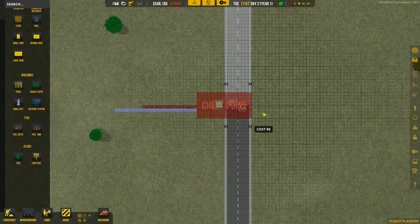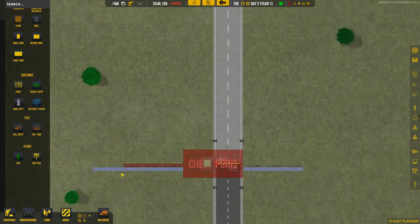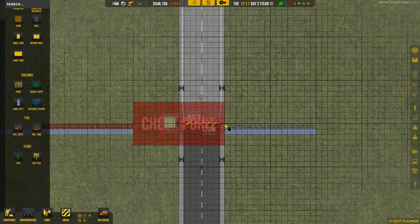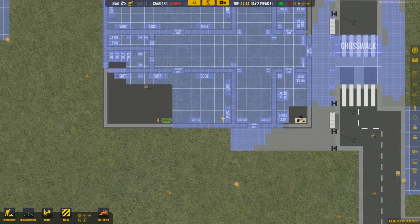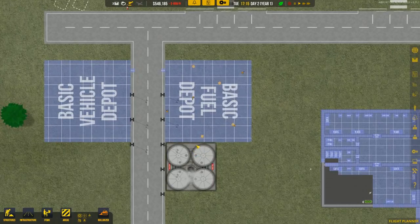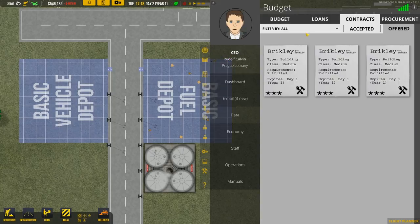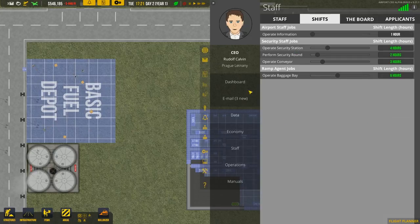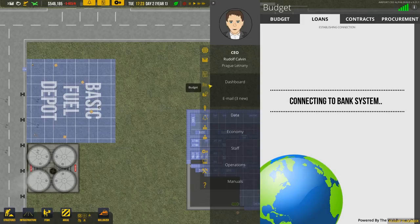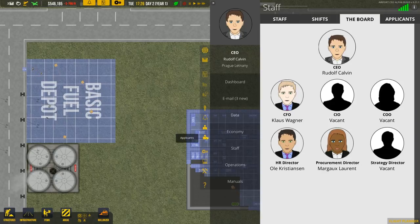I want to expand this fence. They will build this first, and they're building the fuel depot, that's good. We need to get a fuel truck — that's done through the procurement screen. I'm still a bit iffy on how you do that, so let's figure that out together.